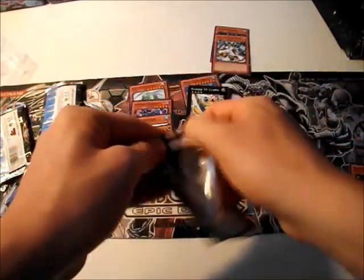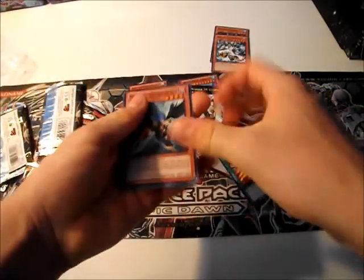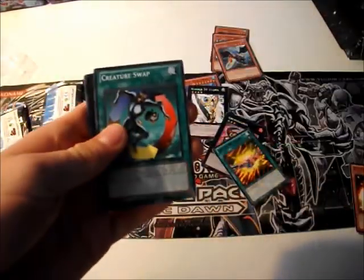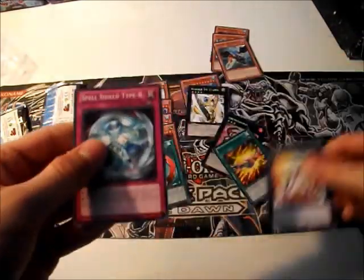This is actually some pretty good pull ratios. And a Zephyrus — that is awesome. Zephyrus, Dark Valkyria, Creature Swap Starfoil — really? These are just awesome. And a Zenmeister.